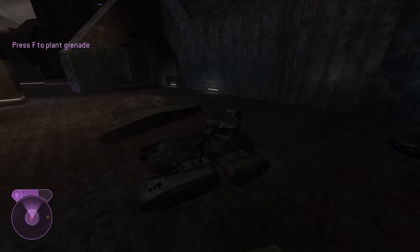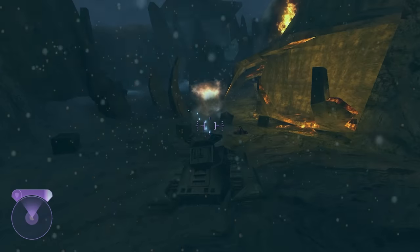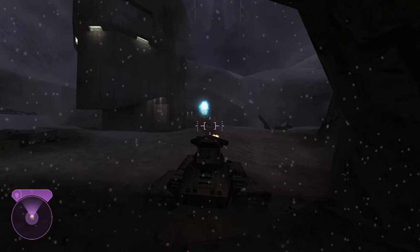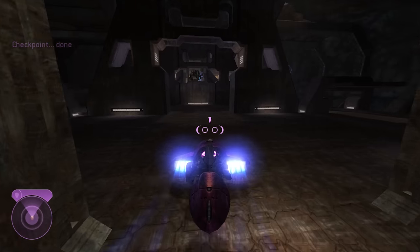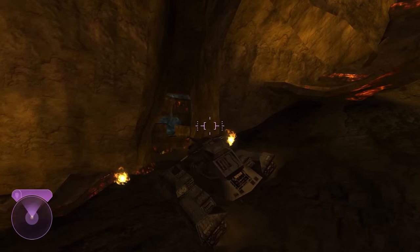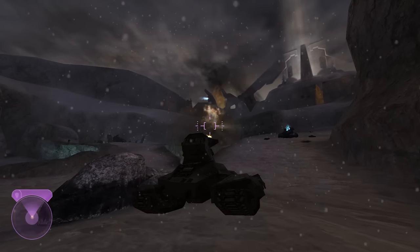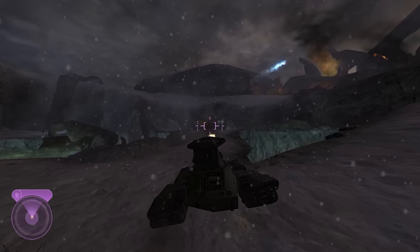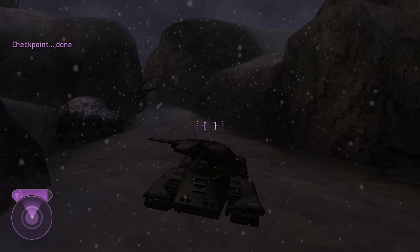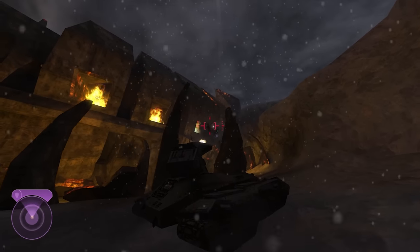Later in Halo 2, there's access to a flood-driven Scorpion tank, and an unoccupied tank available for the last stretch before the gondola on Quarantine Zone. Most people experience this level driving either the Spectre or Ghost, dodging and taking out enemies. There are several stops where you get out of the vehicle, go on foot, and jump on another vehicle — the tank almost seems set up as either an adversary or something you can briefly use as an asset, rather than something you're expected to continue with for the full level. It's definitely not a bad level, but its utilization is different from the classic Halo tank level experience.